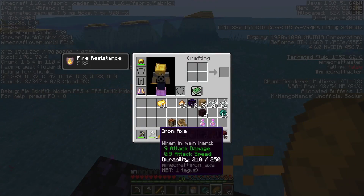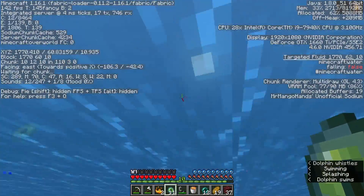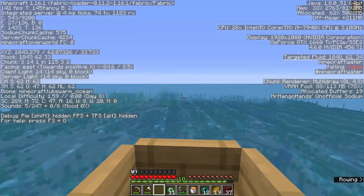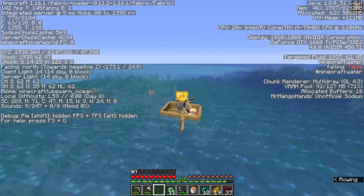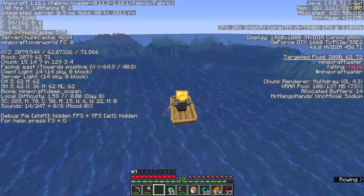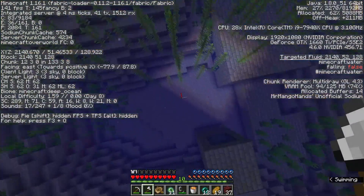I'll speed this up a bit, but as you can see, I craft my eyes of ender, check the direction, and head off. I probably should have used triangulation to get an idea of my current distance to the stronghold. But since I was in an ocean, which makes accurate triangulation a little more difficult, and there's a chance the stronghold is ocean exposed, and I'm not trying to break the world record, I just decided to head in the direction indicated by my first throw. After less than a minute of travel, I see the light from the portal room.